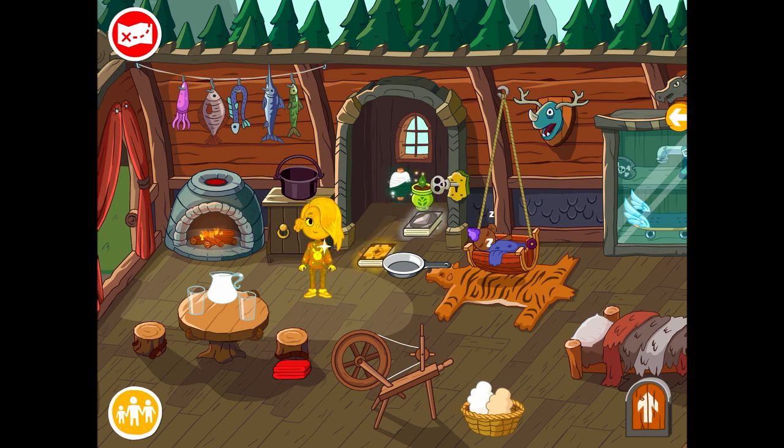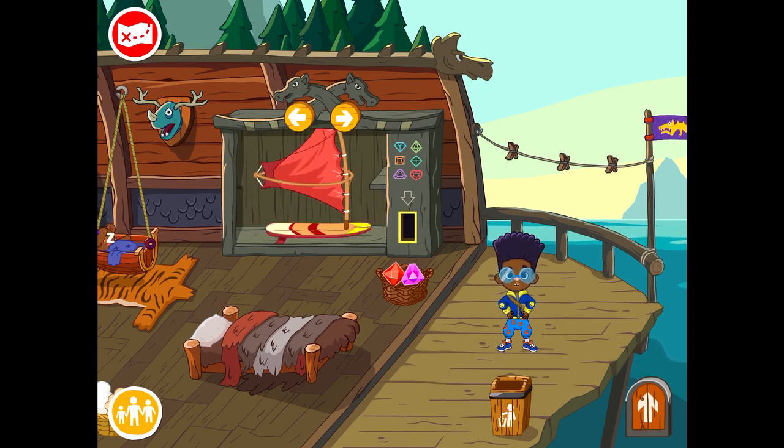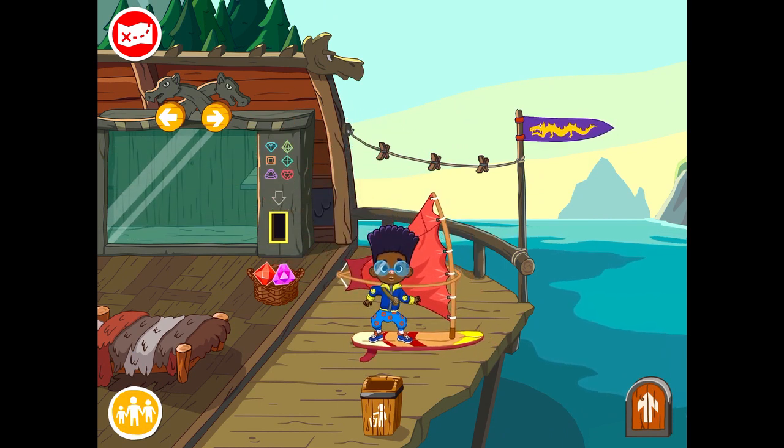Moving forward, we have a dispenser in the style of a vending machine. Let's try to put one diamond in — it opens and now we can choose one item to take. And do you know what's the average time a child can play with the game? It looks like there are endless possibilities. It's really an endless possibility — you can play as much as you want and it never ends. Let's take the windsurfing board, put our character on it, and now you can simply fly around.